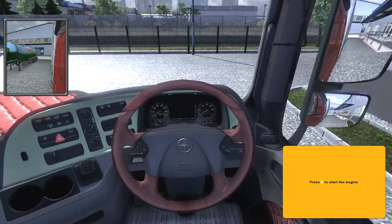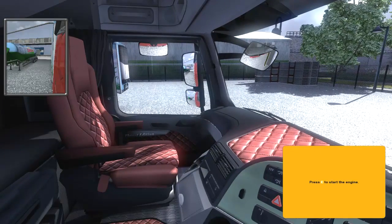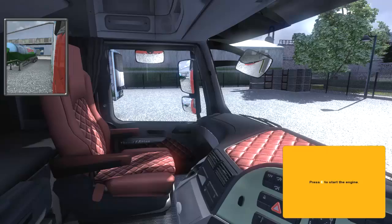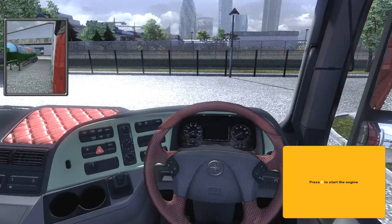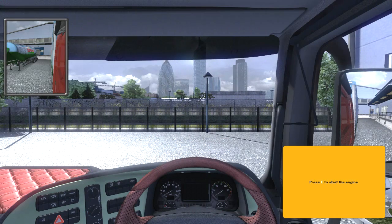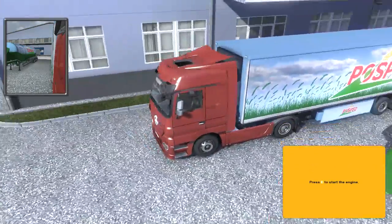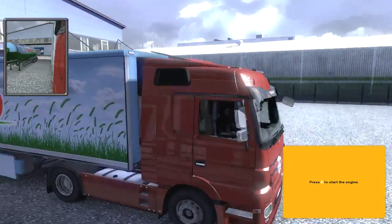Check out my truck! We're going to get a sweet ass view. Number one changes the view, number two changes it again — we get a really sweet ass view of our truck. Number three is just like an above view — that is going to be impossible to drive like that. I think we'll stick in the cabin for now. This is the indicator — you can see I'm turning on the indicator there. Press E to start the engine. That is starting awesome. So that is indicate left, that is indicate right.